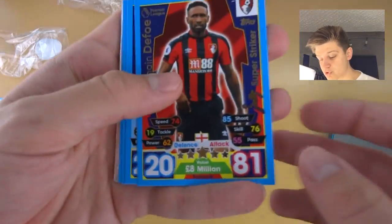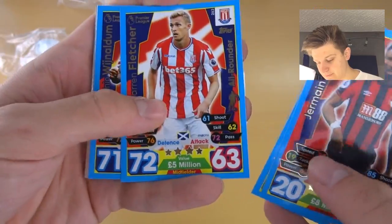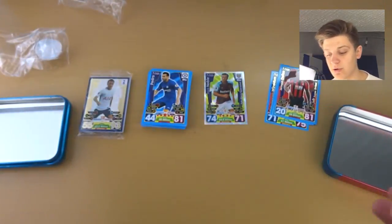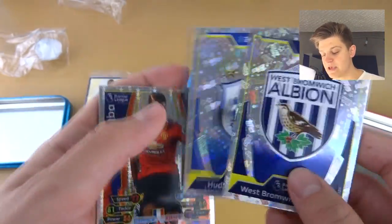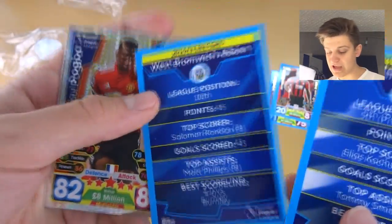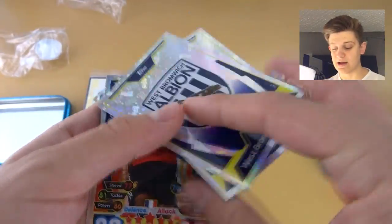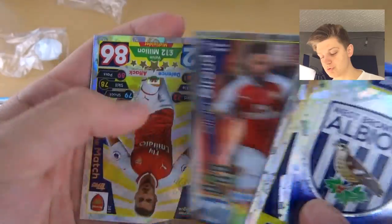Then we've got Defoe Super Striker, Gabriel Jesus Super Striker, Fletcher All-Rounder, and Wijnaldum All-Rounder — Icon cards. Then we've got West Brom and Huddersfield badges. West Brom finished 10th last year, and Huddersfield finished 5th in the Championship and got promoted — fair play to them. Then we've got Pogba Star Player and Giroud Star Player.